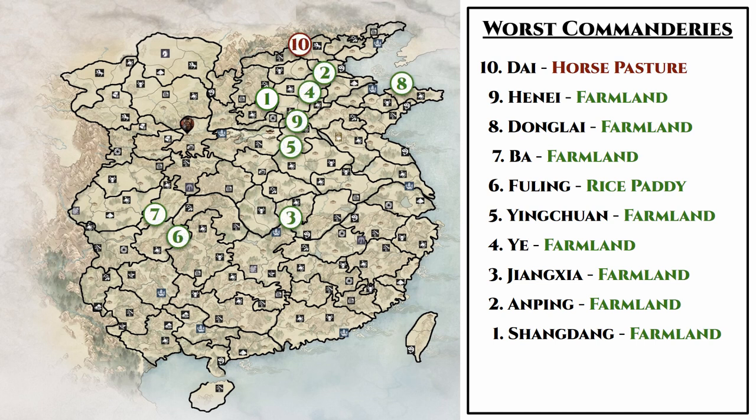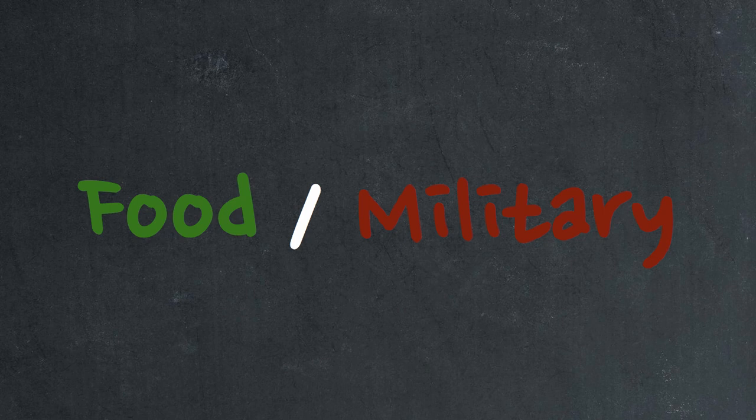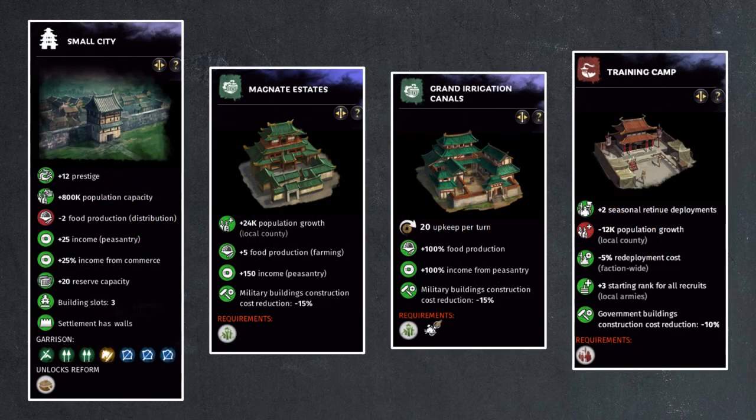So here is our full list of the top 10 worst commanderies in the game, and now we're going to move on to the more interesting part of our guide, exploring some potential uses for these crappy commanderies. The most standard route is to make them into food and military commanderies. With just 2 building slots and a farmland county, most of these commanderies can produce enough food to supply 2 additional fully built commanderies. And since we need a small city to upgrade the level 5 building chains, we'll have one additional building slot — ideal for a cheap conscription building that will help reduce redeployment costs throughout your empire.